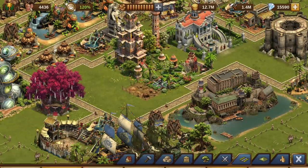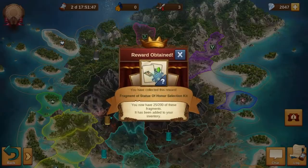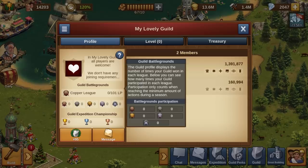By the way, the Great Elephant does not replace the Statue of Honor — you can still win it by playing the previous map every two weeks. Your Guild Overview now shows your current Guild Battlegrounds league as well as how many times your guild has won in which league. If you click on this overview, it will also show you how many times you have participated in the respective leagues.